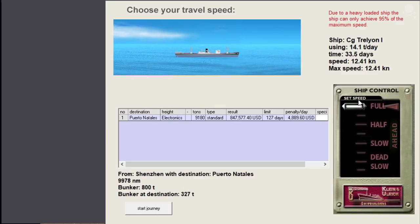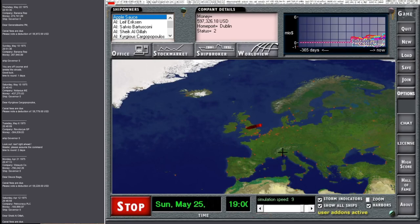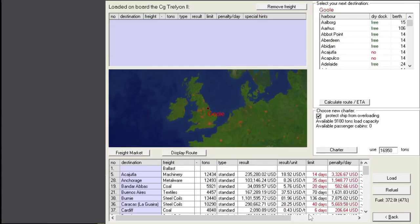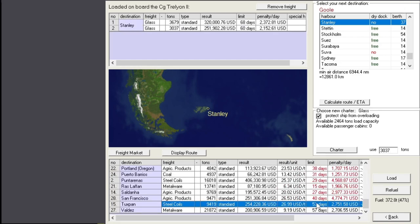A nice little organized harbor here. We've got our reserved freight - there we go, that's one and that's the other. Anything good to take? We're going to Stanley, down by the Falklands. We could then move on somewhere else - maybe Buenos Aires, pick that up, then move on to Oceania to deliver to Bernie or Darwin. This route is much closer, so let's stick to that.